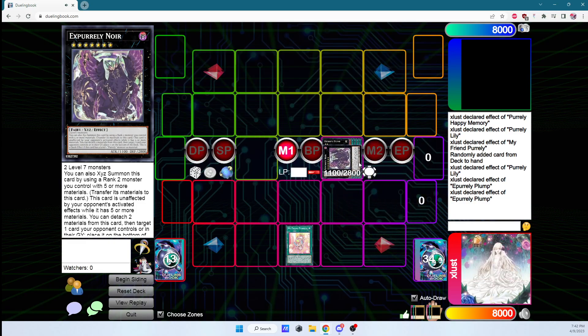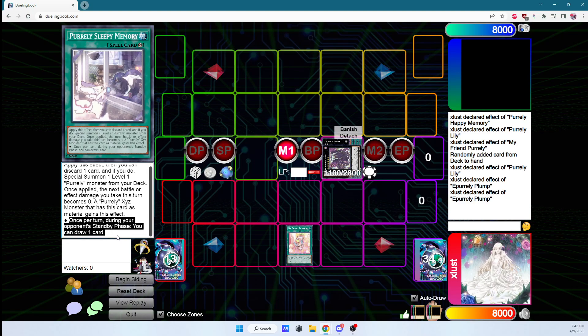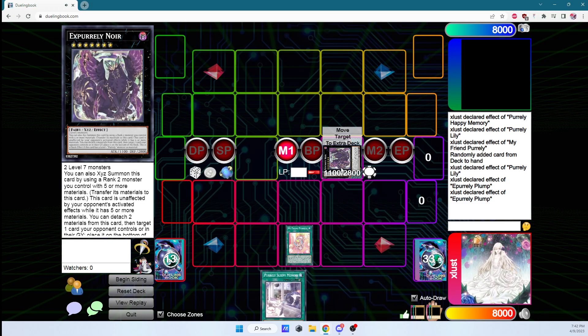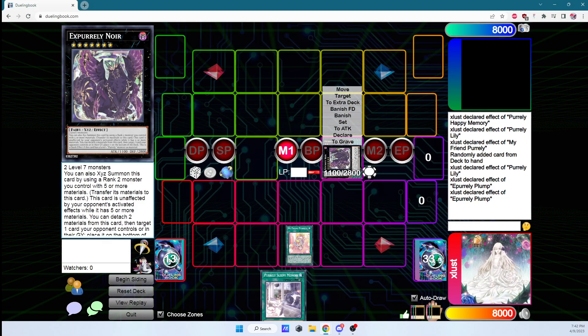We summon Noir onto the field — this is the end board: a six-material Noir with My Friend Purely on board. Noir has an effect where you can detach two materials, then target one card your opponent controls or in the graveyard and place it on the bottom of the deck. This is a quick effect if you have a level one Purely. It's not once per turn, not once per chain. This card is unaffected by activated effects if it has five or more materials, so we can wait until our opponent has a threatening board and fire all three effects at once — we spin three cards.